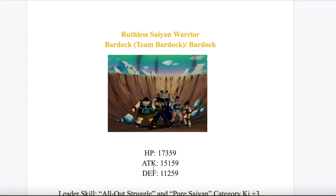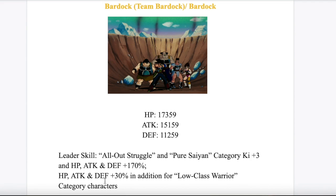But we all know Ginyu — he's insane, he's doing crazy attacks anyway. Moving on, we have the leader skill. I made them the leader of All Out Struggle and Pure Saiyan, all 170, and then a 200% for Low Class Warriors.